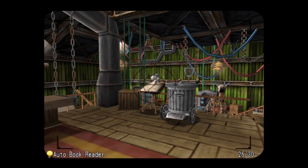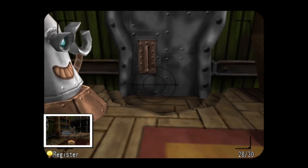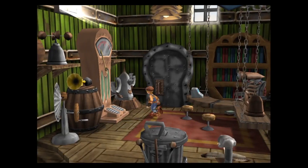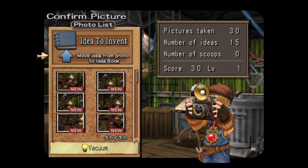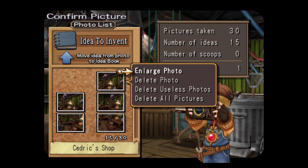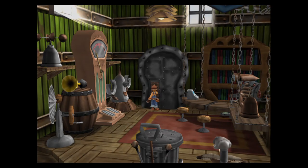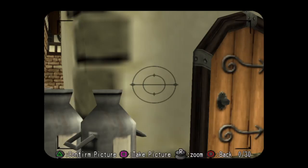Just take pictures of these things. So you go to — you open your camera, press triangle. And you move ideas to your idea book. Just delete all the useless pictures, because you can only have up to 30 pictures. Gotta make use of that space.